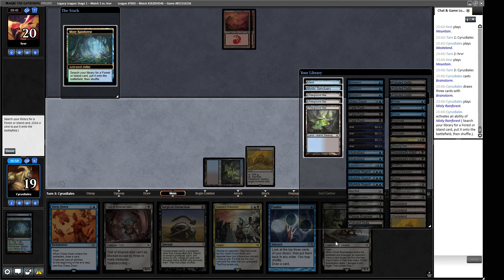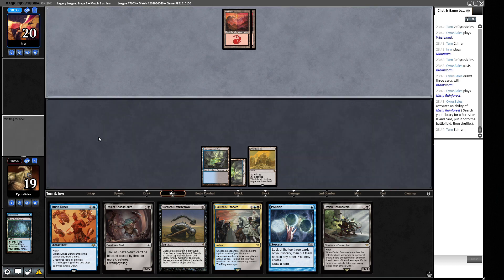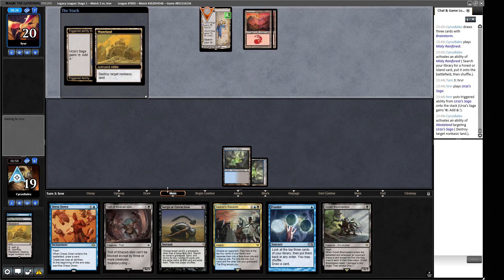Island cycling - how I wish we had one of those. One more draw step before it gets awkward. A Tropical Island shows up and then a basic Forest rather than Tropical Island. An Uro - that's pretty good and it's definitely going to slow our roll. These are the sorts of matchups that give us trouble.